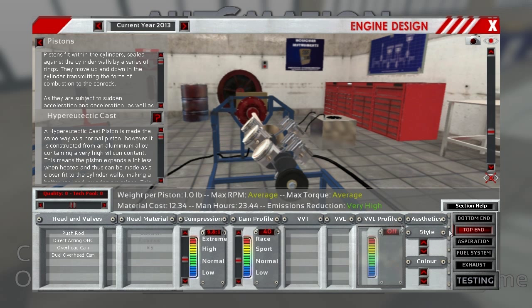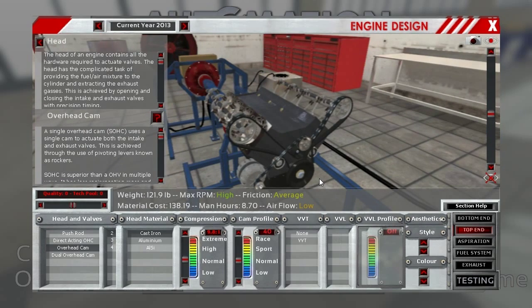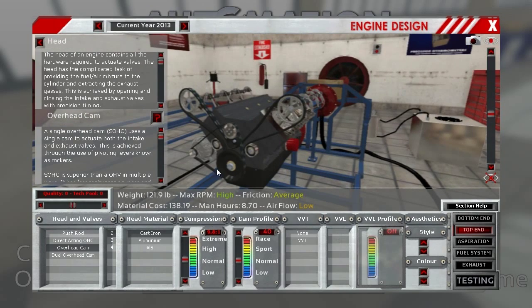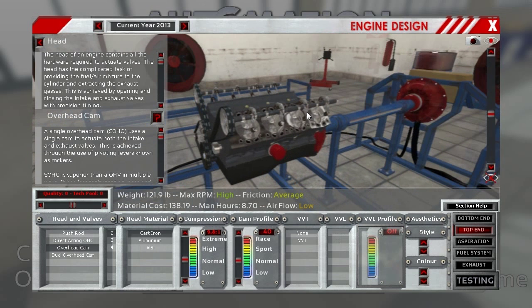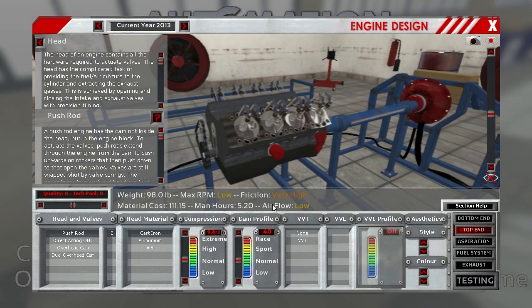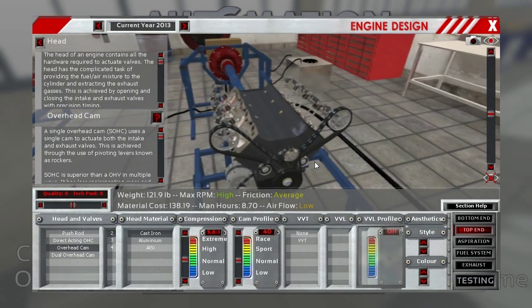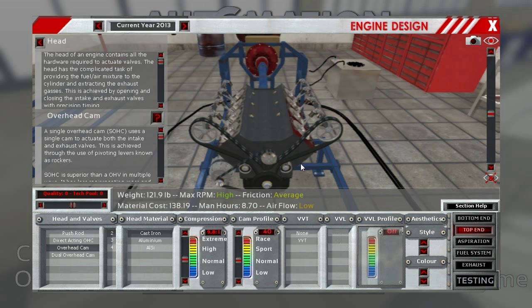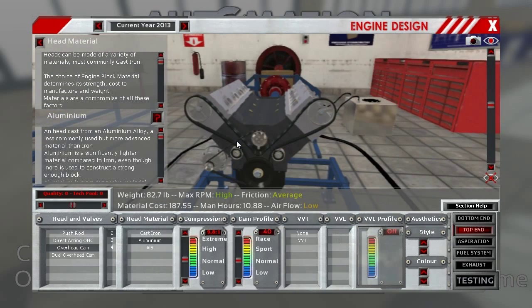Let's move on to the top end, which is where it gets a little bit more interesting because we have an overhead cam setup. It is a single overhead cam, but as you may have picked up by the name, only two valves per cylinder. So really not that much different than the pushrod setup. But if you look at the friction — it's very high with pushrods — airflow stays low but friction goes down. With an overhead cam setup there's much less friction and engine drag created by the valve train. So although not very high tech with only two valves per cylinder, it is still an improvement and a step in the right direction.